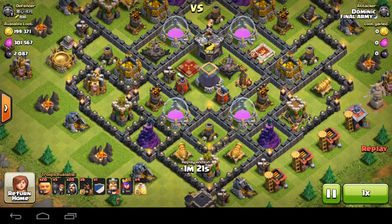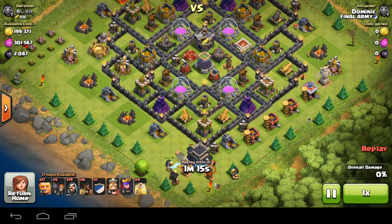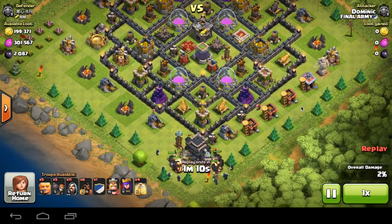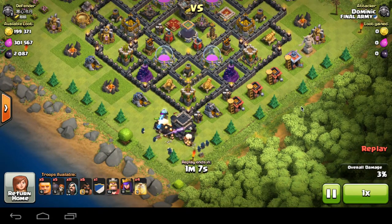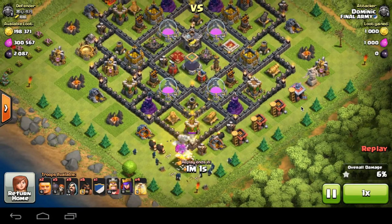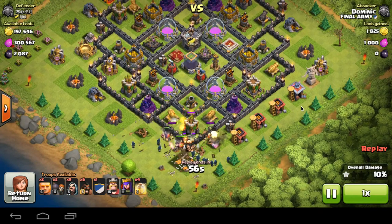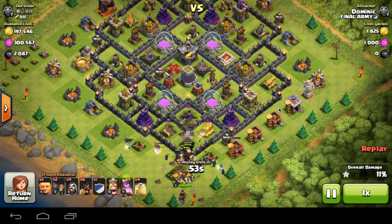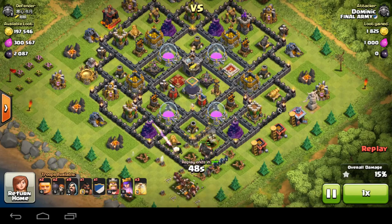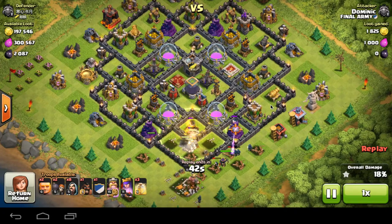That was brilliant — that was over a 40 trophy offer. Coming in for our second attack we have a farmer here. I was only going to go for the town hall snipe, but seeing that he's trying to trap me with his teslas, and since he made me put down one giant already, I may as well put down all my giants.